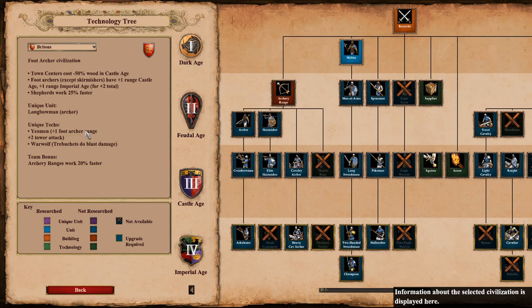The unique unit is the Longbowman. The unique tech is Yeomen, which gives foot archers plus 1 range and plus 2 tower attack. The other unique tech is Warwolf for trebuchets — I don't know, who cares — they do blast damage. The team bonus is archery ranges work 20% faster.